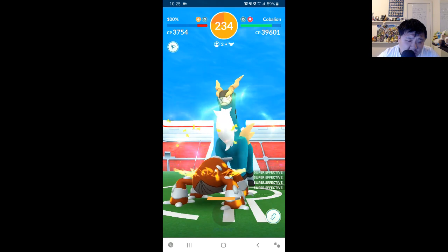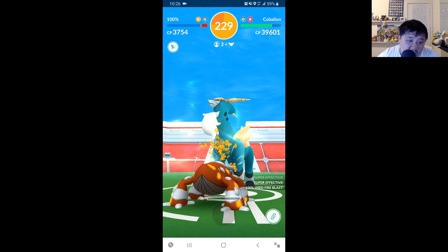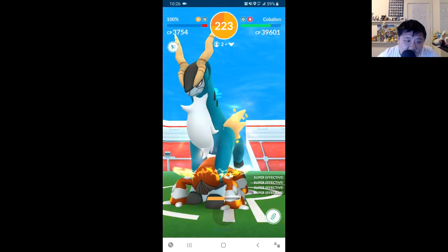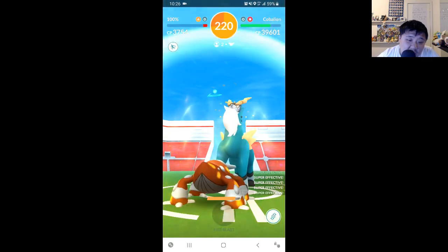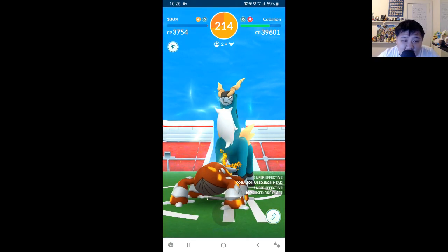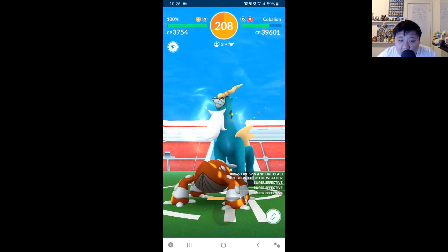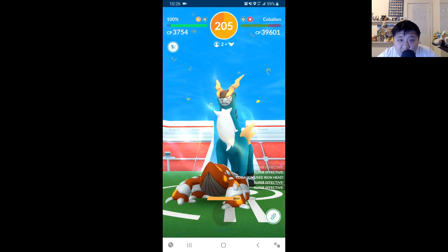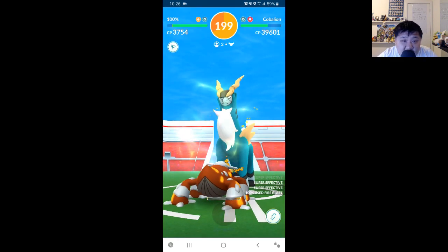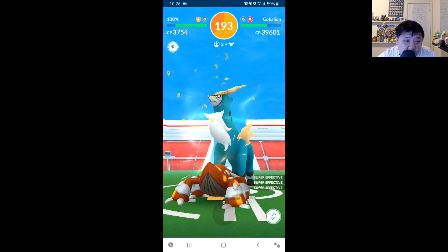We're in a pretty decent position and we're going to hit this Fire Blast, really hoping to land this last one. It has to be fairly passive at this point. Even if Iron Head comes in right now, we're going to be able to survive and get off this Fire Blast just barely. This is actually perfect RNG — we faint right away, which is super ideal. No wasted energy, no Fire Spins that don't contribute to a Fire Blast. Ultimately, the DPS from the charge moves is what's going to push it over the edge.